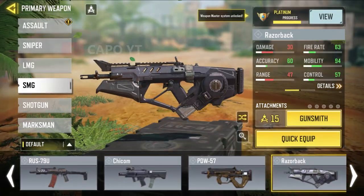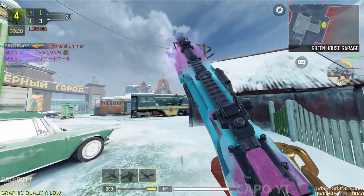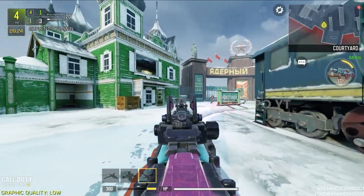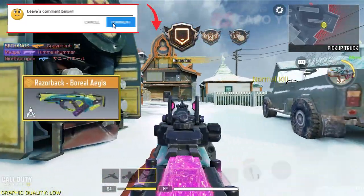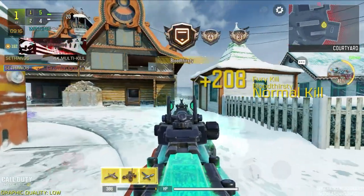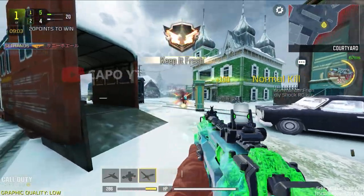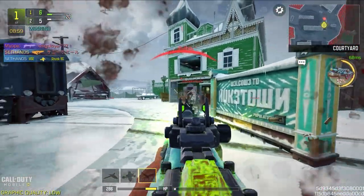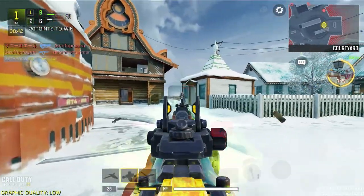The fourth submachine gun is the Razorback, which is more or less the same as the PDW until they recently changed the stats drastically. We have two legendaries for the Razorback. The Razorback Boreal Aegis comes with the best iron sight, plus cool features and extraordinary colors. One of the coolest things is that the iron sight changes color based on the reactive stage. The iron sight is also very easy to control compared to any other Razorback skin.